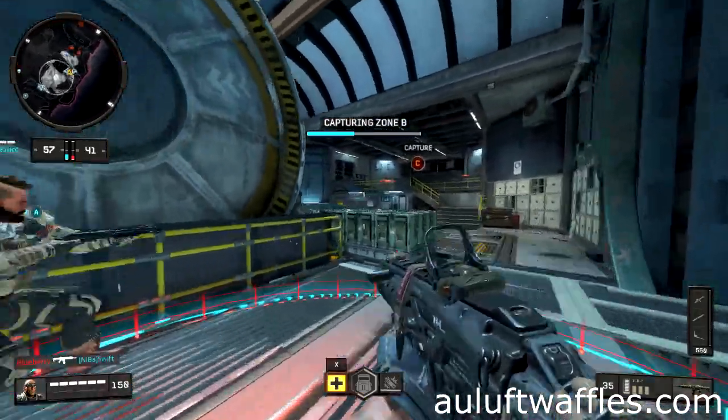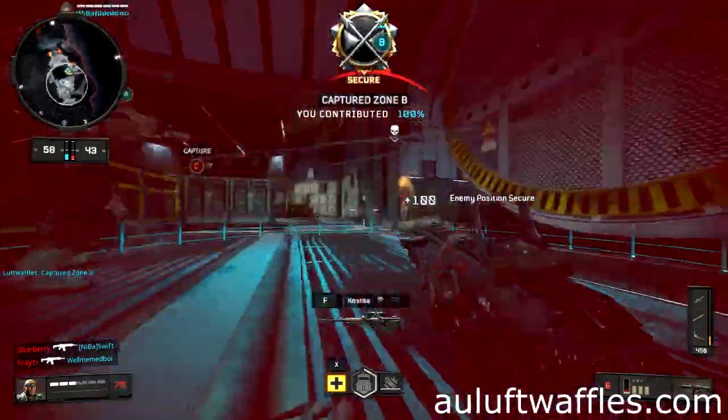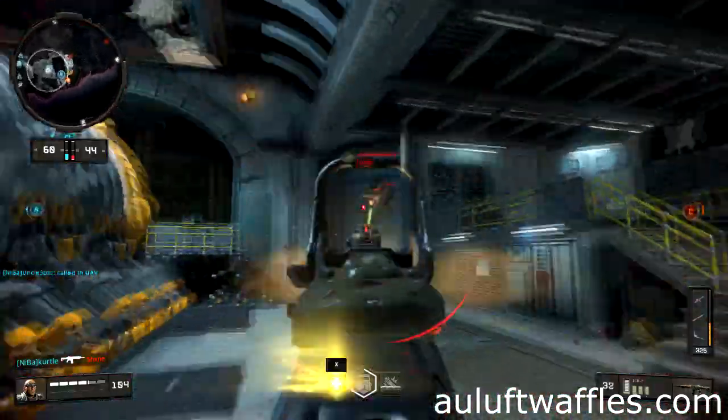The ICR-7 is a solid assault rifle suited for medium range engagements and somewhat competitive at long range. The ICR-7 is best used behind some cover in a position where you know where enemies will come from.